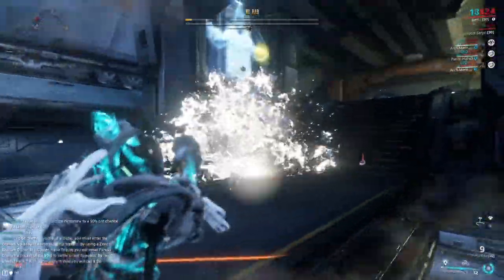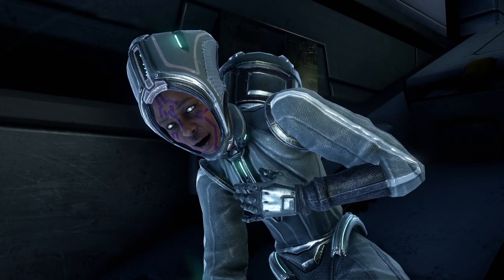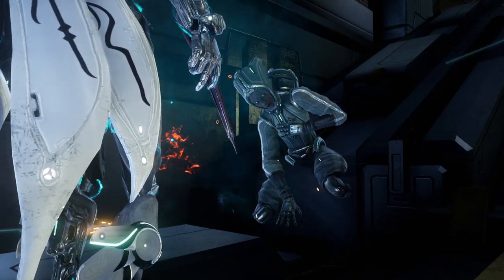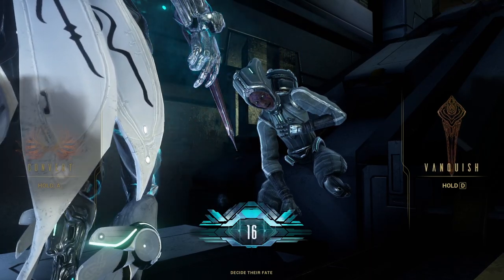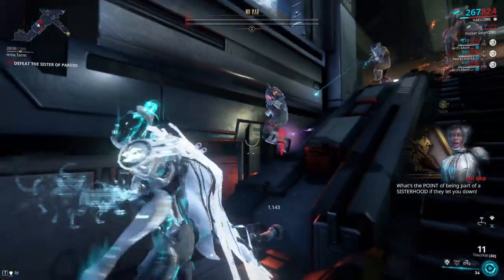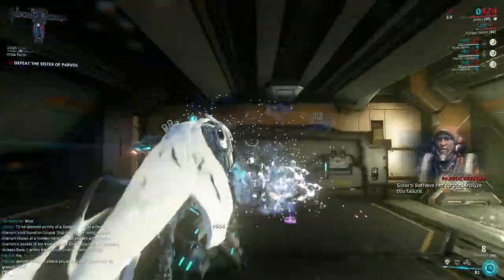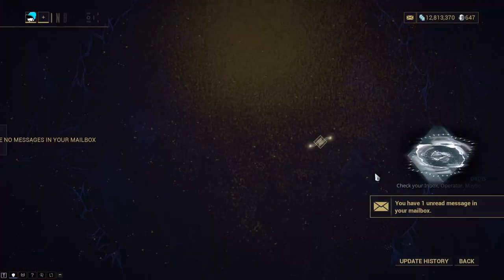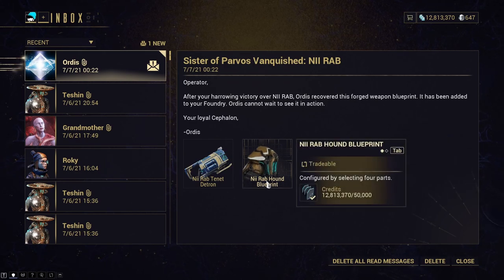At this point you can choose to convert or vanquish your Sister. Converting will earn back all stolen credits and allows her to randomly join you in missions as an ally, as well as makes her eligible to be a Railjack crew member. Vanquishing her earns back all stolen credits as well, but grants you her weapon and an ephemera if she has one. If you choose to vanquish the Sister, once you head back to your orbiter, you'll receive the weapon, the ephemera if any, and her Hound as well. All of these will be in your foundry to collect.